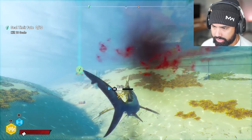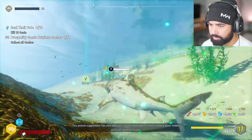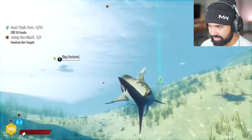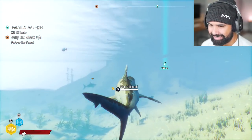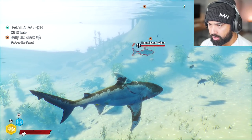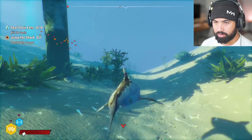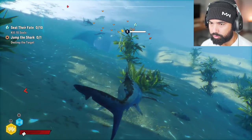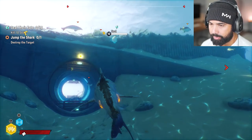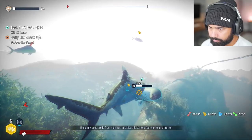We've got a chest down here — just a little crate. This protein supplement has zero additives so the shark doesn't have to worry about hidden artificial colors or flavors. That's sick with that mouth open like that. Oh what is that — that's a great white shark! Oh no — out of all things. Wait, is that an orca? No, that's a great white, I thought that was an orca. I know there's orcas in this game. Oh my god! The shark uses lipids from high-fat fare like this to help fuel her reign of terror.